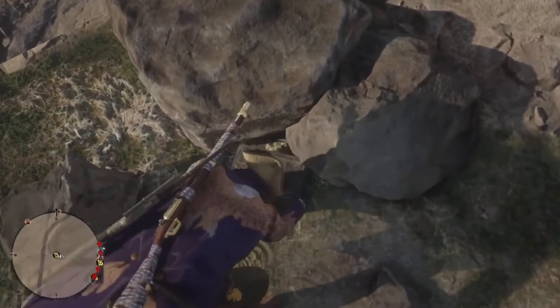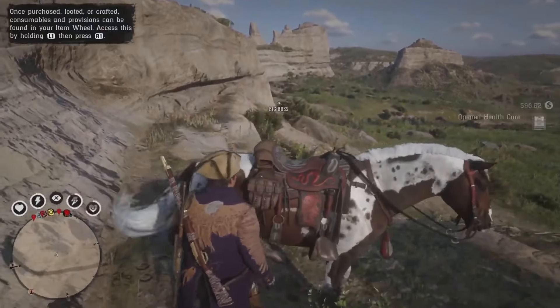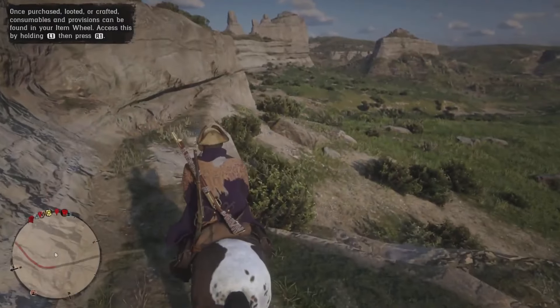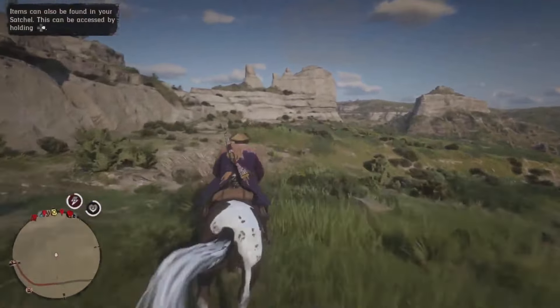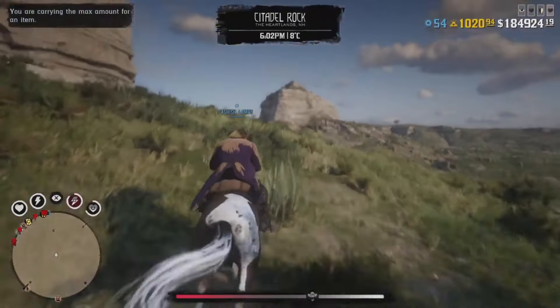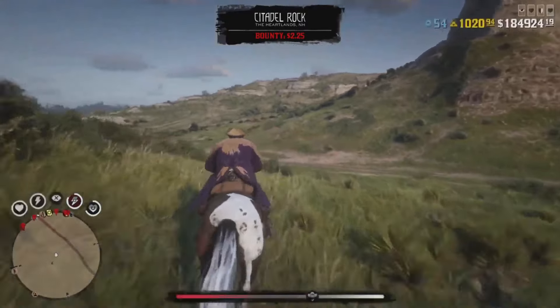Now let's do the actual glitch. Find the Citadel Rock treasure chest, open it, and take everything inside. We can keep farming the same map over and over — I got 1.06 gold bars and $96 this run, and the next time I'll get $175 and even more gold bars. The best part is you don't need any role, so even a beginner who just started playing today can do this. The only requirement is a solo lobby.